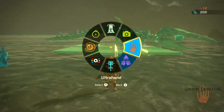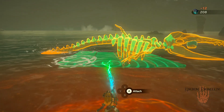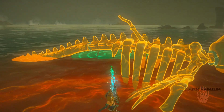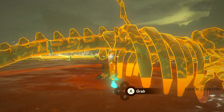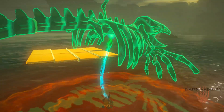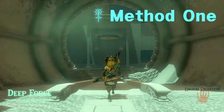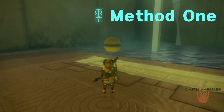All jokes aside, these orbs and platforms are perfect for making boats. They can float even with incredible amounts of weight, and they aren't flammable or fragile like wood. As for how you can get your hands on them, there are two methods. Method one is the most accessible.